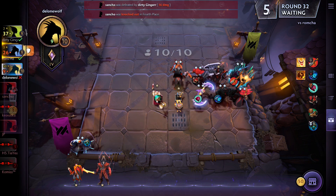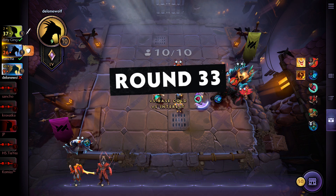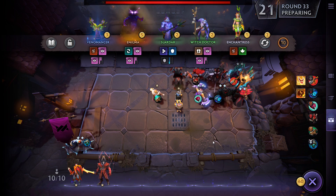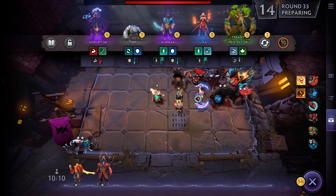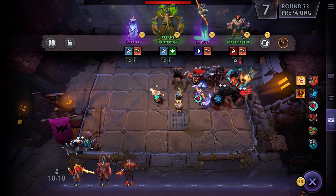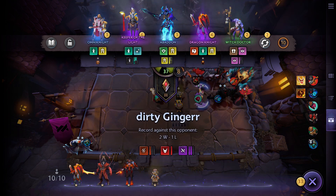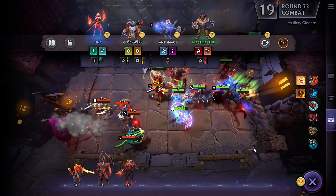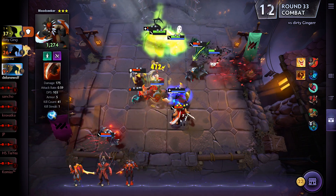I'm moving him to the corner. At least I'm in the top three, but Dirty Ginger has a way more powerful army than me and I'm not sure how I'm going to beat him unless I really switch things up or get very lucky. I need to gamble — let's spend all that gold. Another Techies would be really nice. I went too fast and missed out on a tier 3 Doom. I'll take the extra Techies and hope I can survive this game.